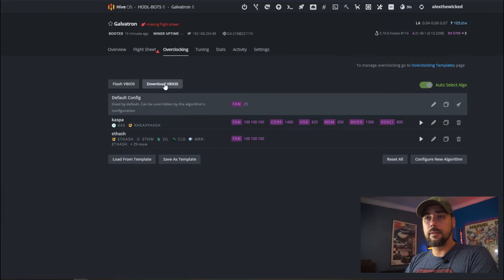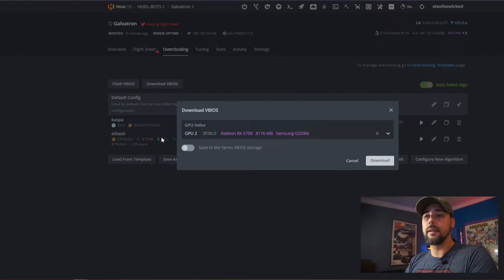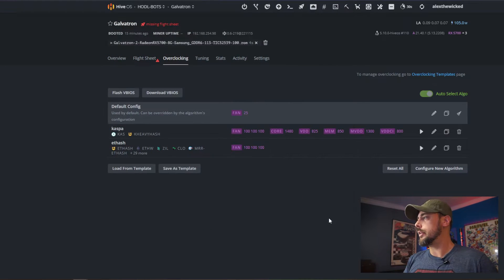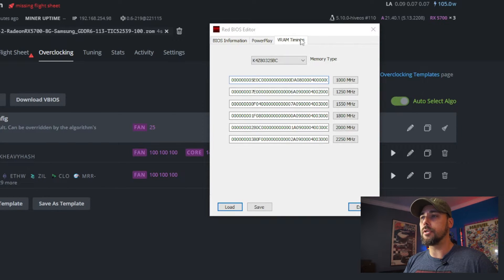I knew that GPU2 was going to be the card that I wanted to modify. I went into overclocking, downloaded the vBIOS, selected GPU2 - you can save it to the farm vBIOS and it'll show up there - then click download and there's your ROM. You can click it and it'll ask you to save somewhere. The other piece you need from Red Panda's video is the Red BIOS Editor, and we're going to load the original ROM.